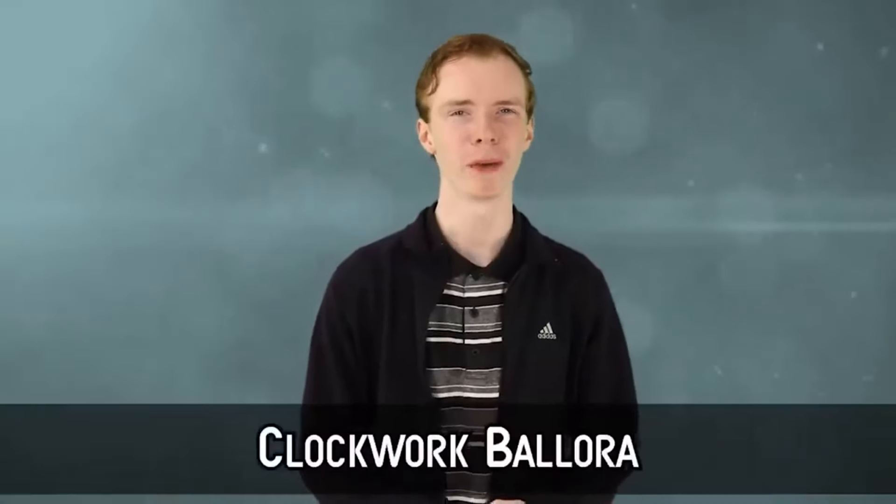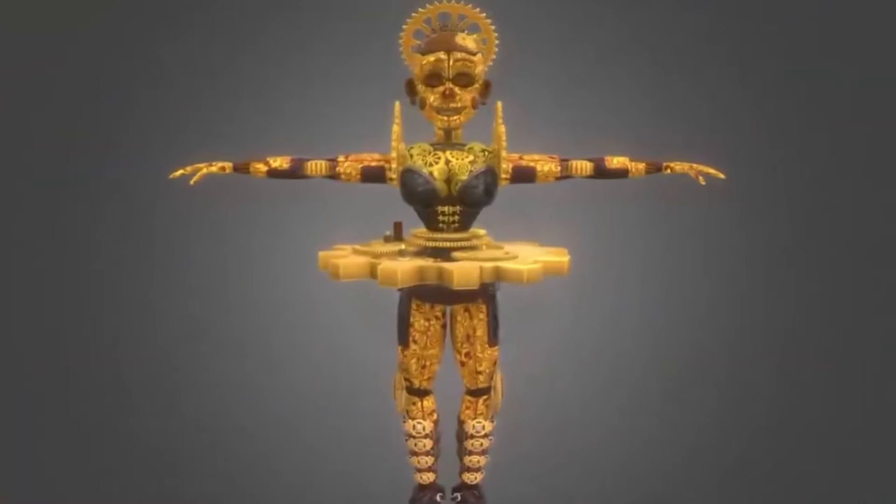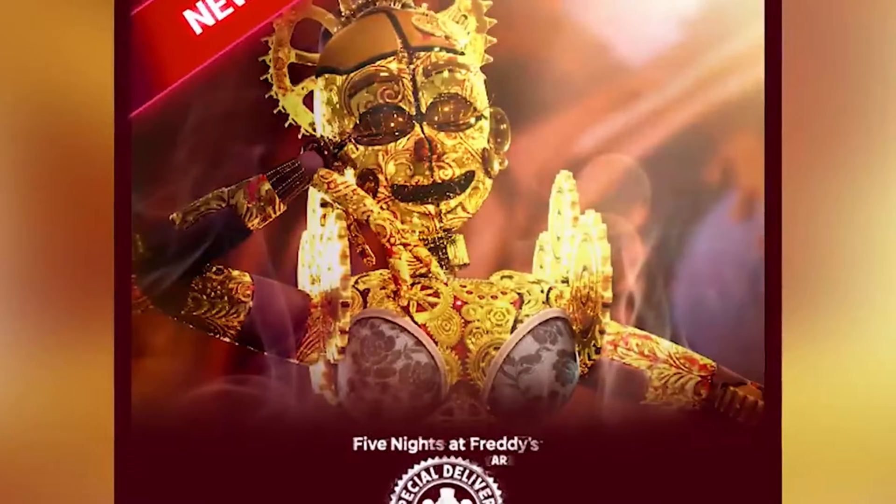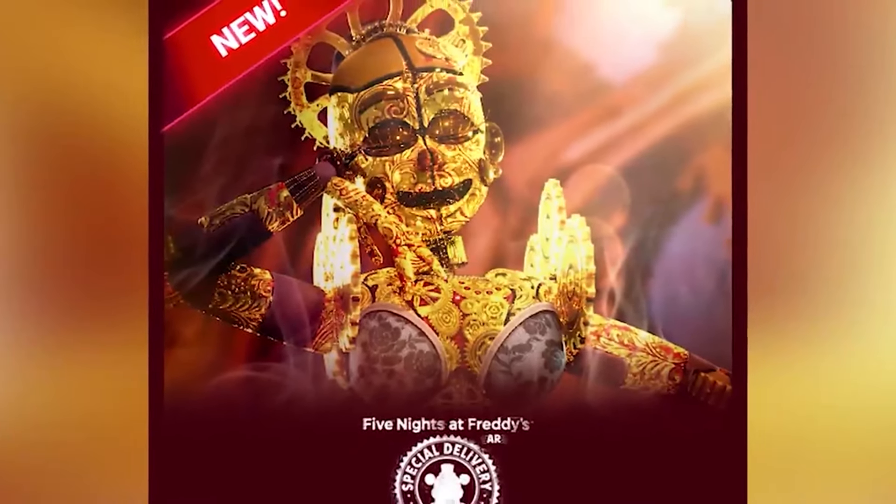Number 3: Clockwork Ballora. With Minecraft getting those copper blocks, steampunk seems to be all over the place. Clockwork Ballora is Ballora's second skin and the first skin of the Scream Punk event. Clockwork Ballora looks pretty much like normal Ballora, but is made entirely out of golden gears and plates. Her crown and shoulder pads have become large gears, and her lower legs, sections of her arms, and her pelvis are all colored in a rust color — because, you know, steampunk.